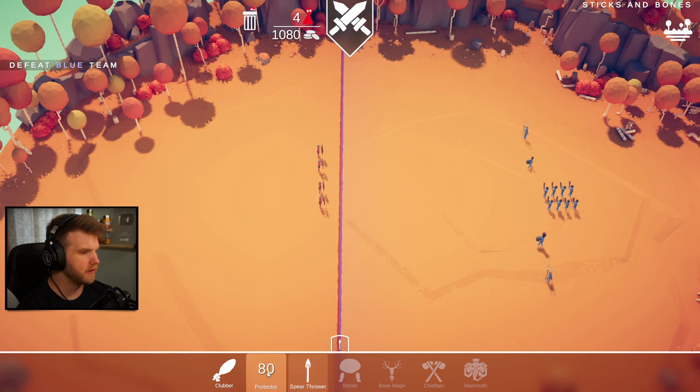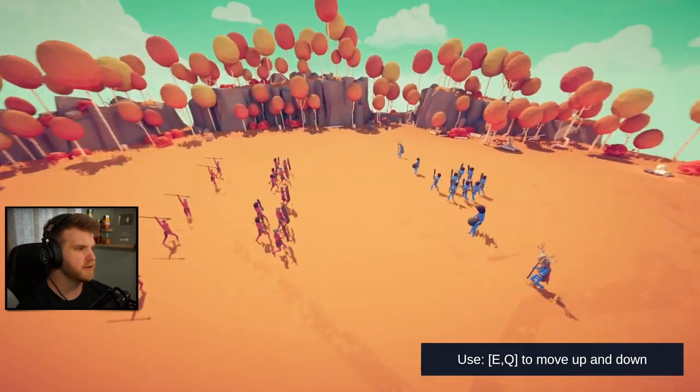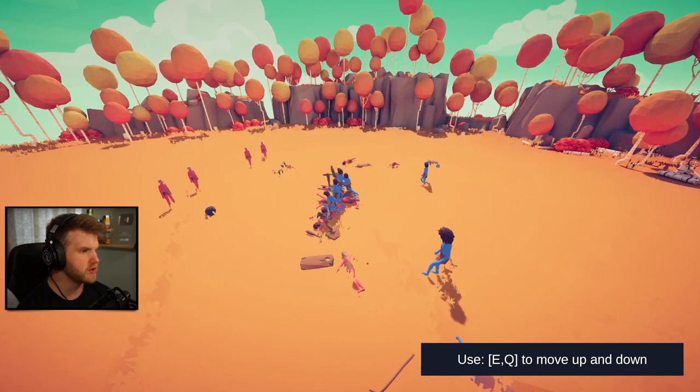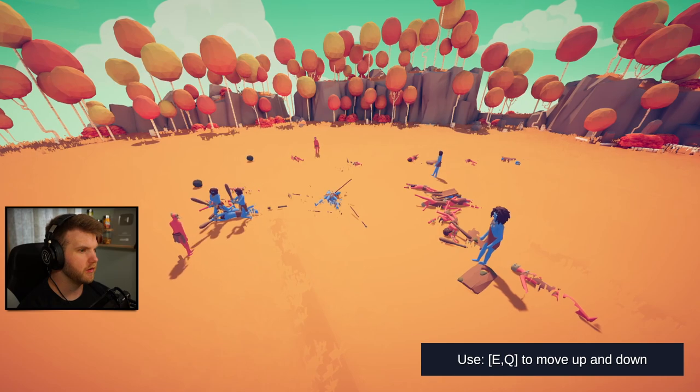Let's do four protectors and then five or six clubs, and five spear throwers. Let's maybe get rid of one club and add another protector. So we have five protectors, six clubs, and five spear throwers. Okay battle, let's do this boys! Oh my gosh the rock throwers - what are those dudes, are those like summoners? Oh no, take them all out - those are stone throwers, that's not good.